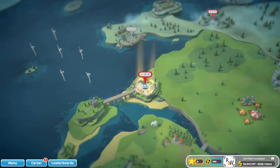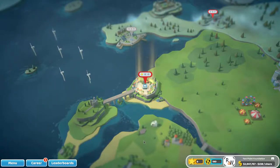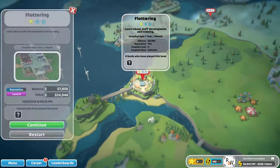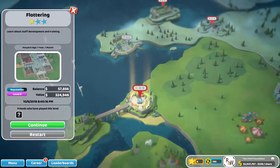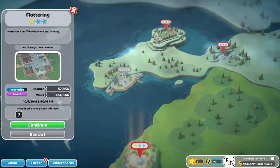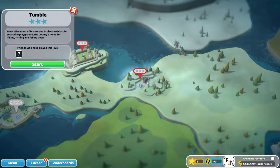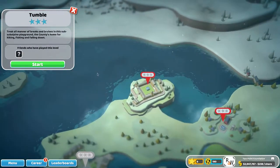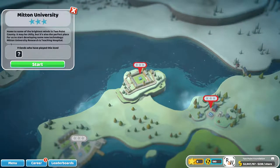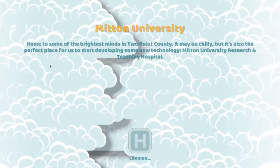Hello there and welcome back to episode 6 in this Two Point Hospital Let's Play. We were in Fluttering last time and just got up to one star. We're going to leave that hospital for now and come back to get two or three stars later. We'll go to either Tumble, which looks like a lot of people are going to hurt themselves, or Mitten. We'll start with Mitten because there you can get some new technology, research, and train people — so off we go.